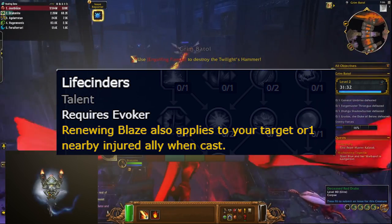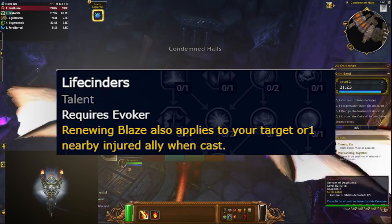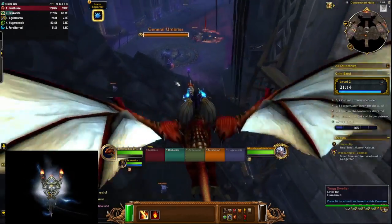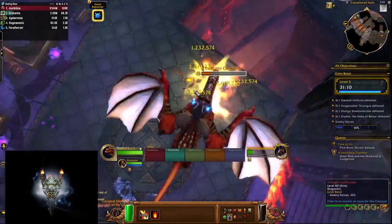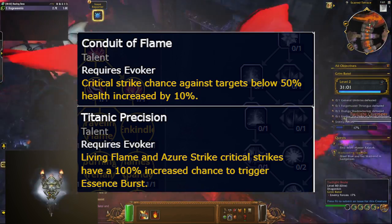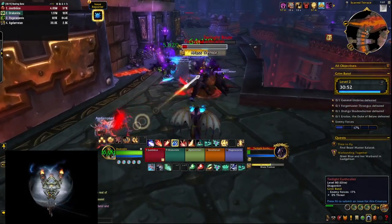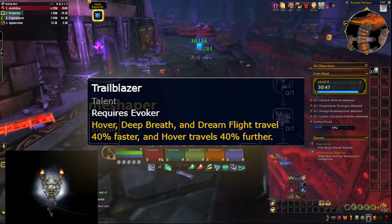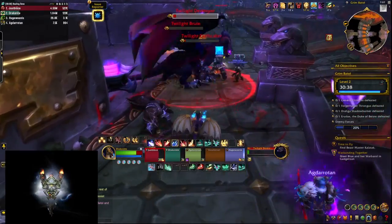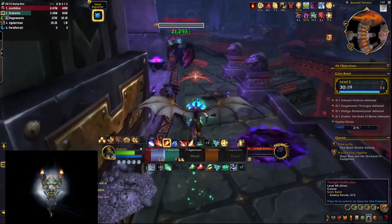One very powerful talent: Renewing Blaze can now also apply to a nearby ally. We all know how good Renewing Blaze is — you can essentially neglect a mechanic's damage with it — and now you can apply it to someone else, like your tank. I really hope they don't change this one, it's simply amazing. Some other talents give increased critical strike chance against targets below 50% health, and Living Flame and Azure Strike critical strikes have a bigger chance to give Essence Burst. You also get to Hover a little further, which is another weird one — the role distance is quite low just to get you out of a mechanic, and I definitely don't want to end up at the other end of the map when I press Hover.